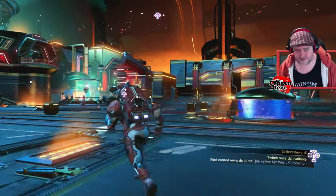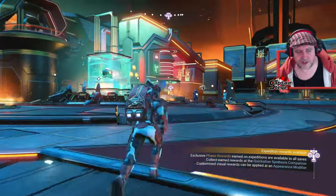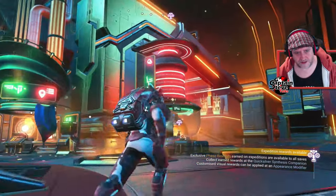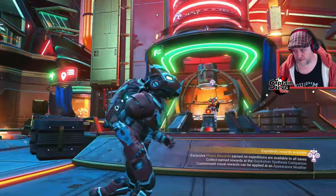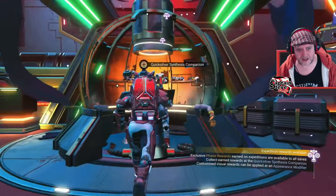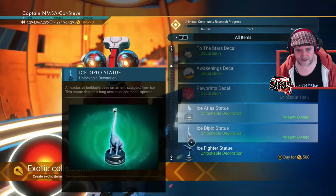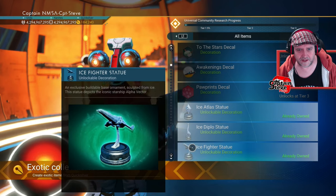Captain of the Steves here, and today I'm inside the Nexus checking on the progress of the quicksilver bar. You can see it's gone back to stage one of three, which means we should have new things inside the quicksilver merchant's repository. Hello there, Johnny Five — yes, I'll have that lovely ice statue fighter statue. Thank you very much.